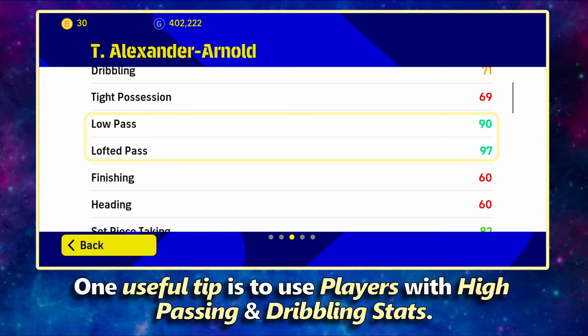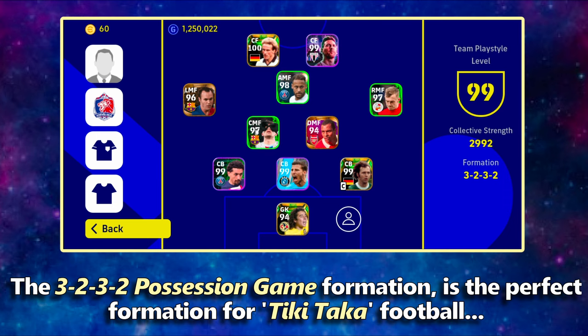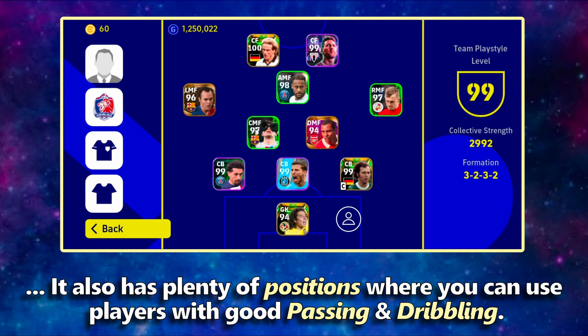Number 3: Players. One useful tip is to use players with high passing and dribbling stats. The 3-2-3-2 possession game formation is the perfect formation for tiki-taka football. It also has plenty of positions where you can use players with good passing and dribbling.